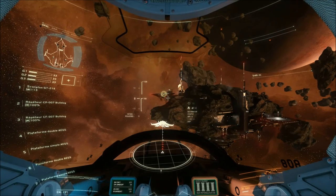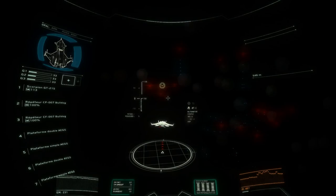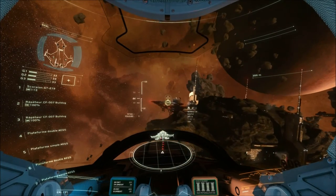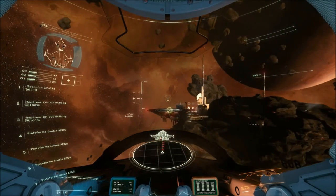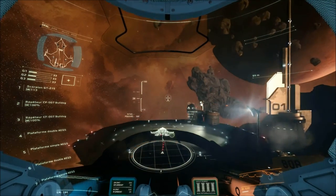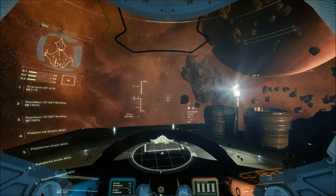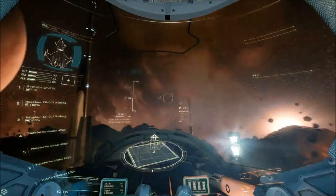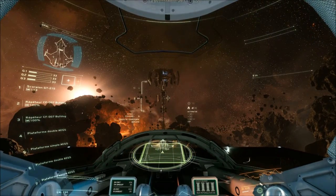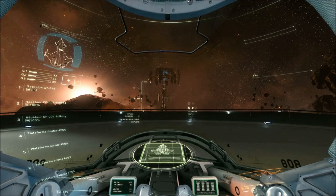You can use the automatic ETL landing procedure, or do the whole thing manually. Make sure your ship stays within the bounds of the pad, and keep your eye on your pitch and roll. Landing gear deployed. Landing complete. Touchdown.